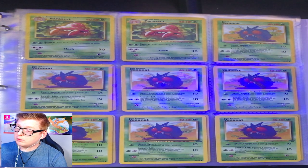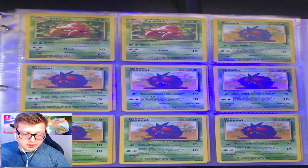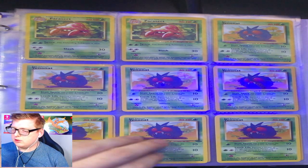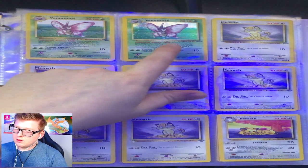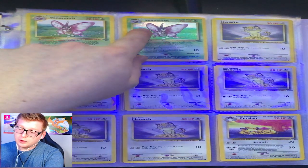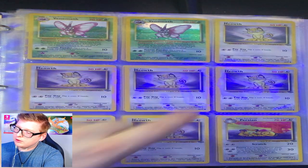You got your Paras, you got Parasect — a little bit in the corners, but other than that it's actually pretty nice looking. You got your Venonats, Venomoth, Holo Venomoth. Same thing — just a little bit dirty, like wear and tear over the years.